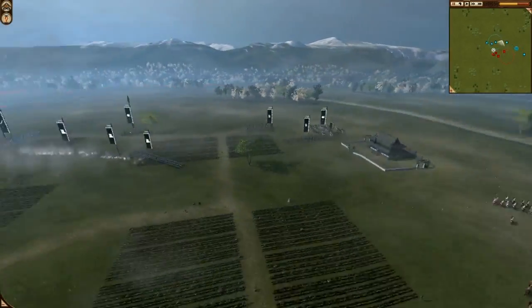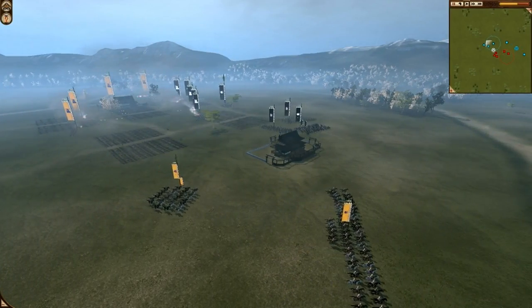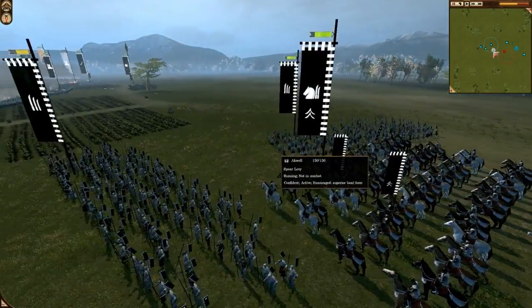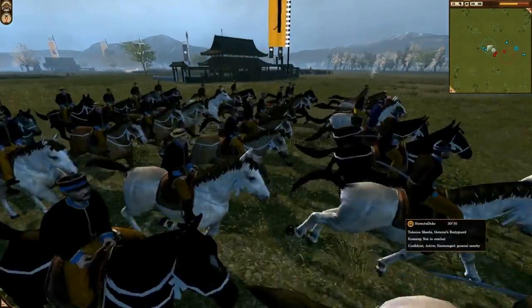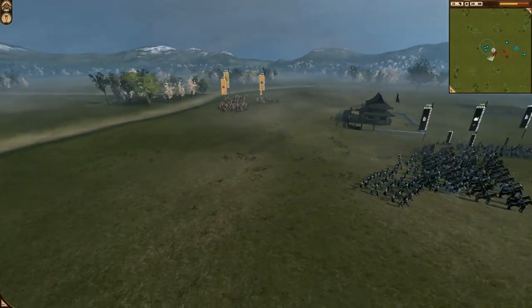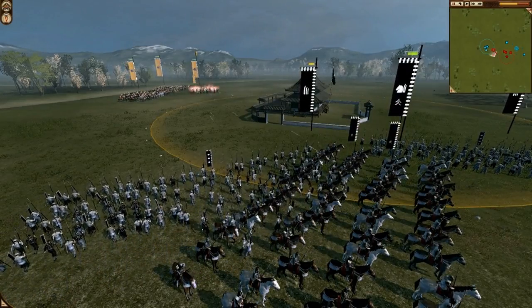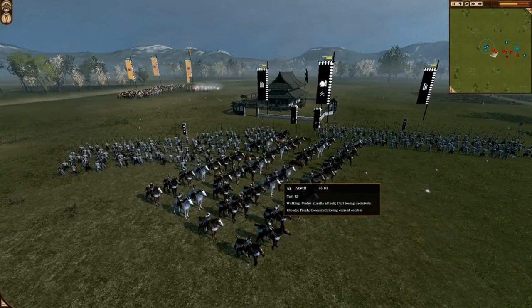I'm trying to do some stuff with my Cav. I know I can't just charge this Cavalry head on because there's Yari all around him. So what I'm going to do is take my gun unit and use it to shoot at these guys. Unfortunately a weird thing happens — I clicked on the cavalry but he's going to shoot the infantry. Actually he's shooting through the infantry — sorry, during the game I didn't notice that.